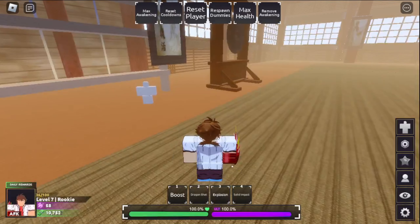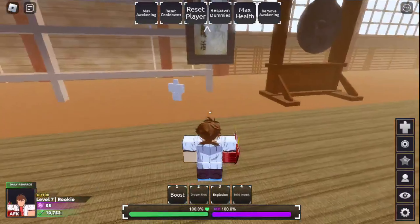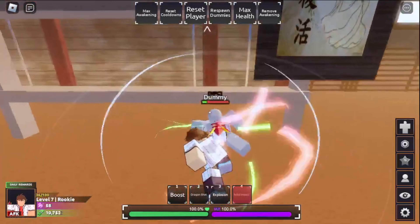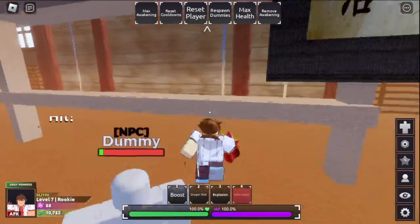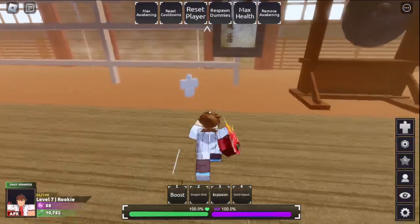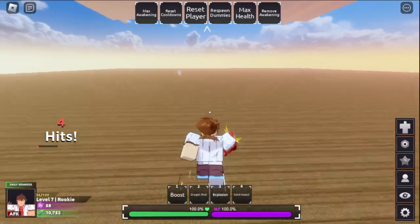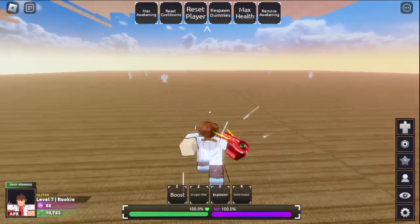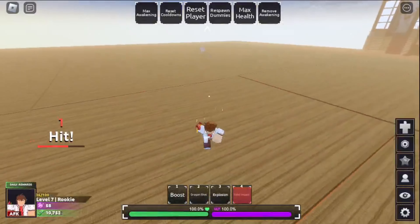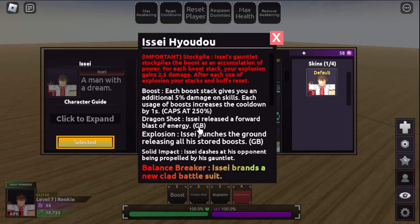You can combo with Dragon Shot and Solid Impact, so I would recommend using Explosion last so all of your Boosts can just get reset right then and there. Let me show you how to combo with Solid Impact - you want to just hit them to the wall, and because of the wall bang you'll be able to hit them while they're on the wall. You really only have to jump whenever they're a bit farther away. The guard break moves on this character are Dragon Shot, your second move, and Explosion.